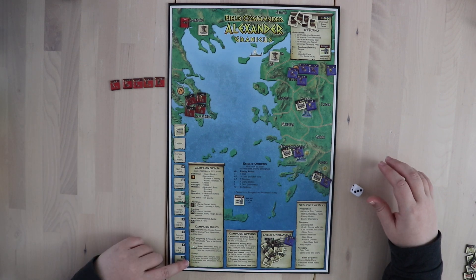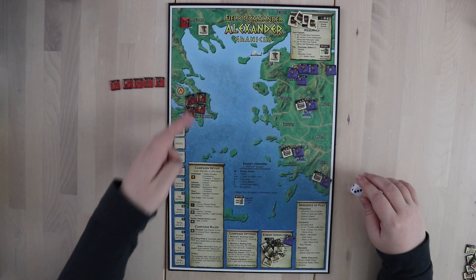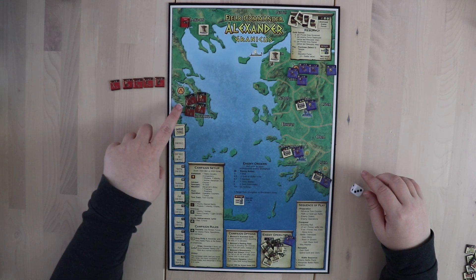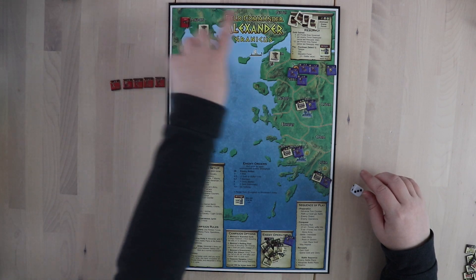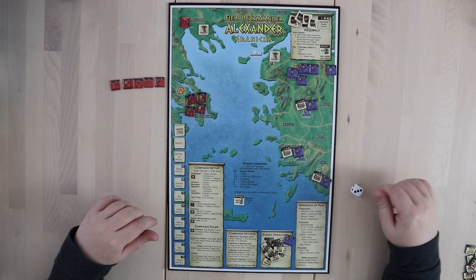You'll also be given a victory condition on the board. This one says the campaign ends and you score victory points when you've conquered all pivotal areas and Alexander's army is in Lycia. So we know where we have to go. In the Granicus scenario, Alexander's army starts here, you come down to Kyrenia, and then go back up and around down to Lycia, taking out all the Persian forces as you go.